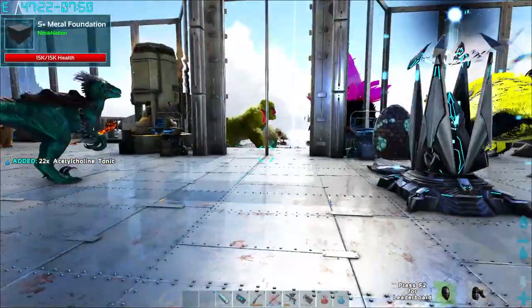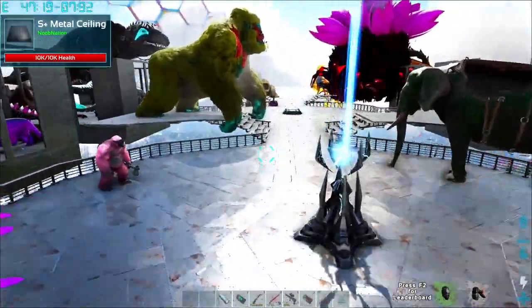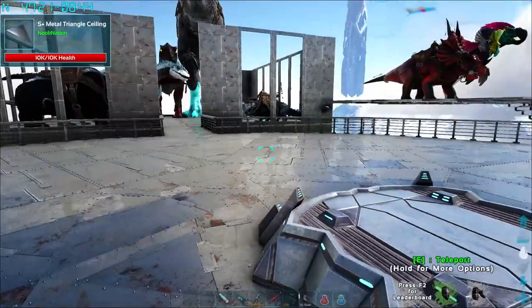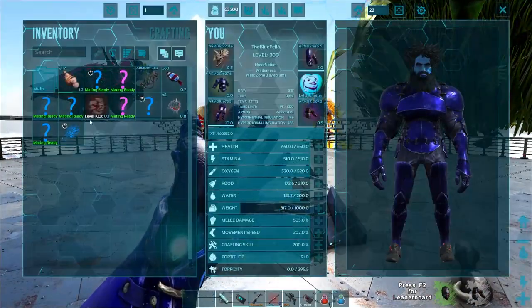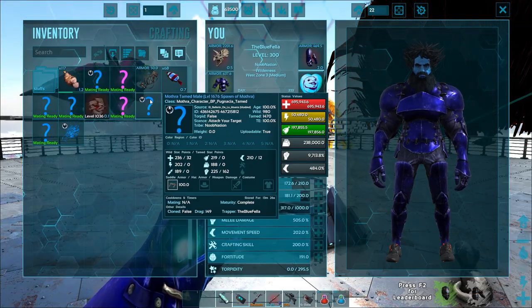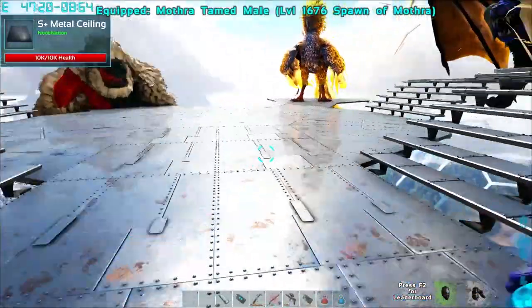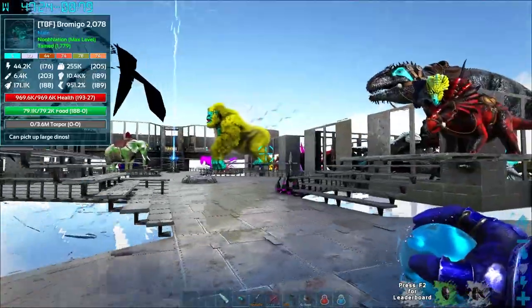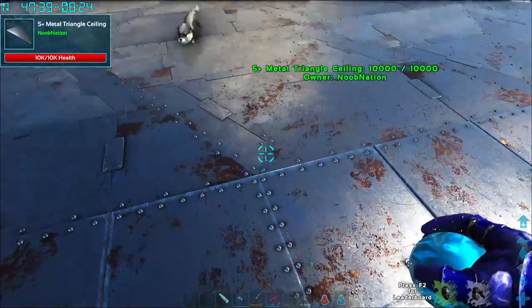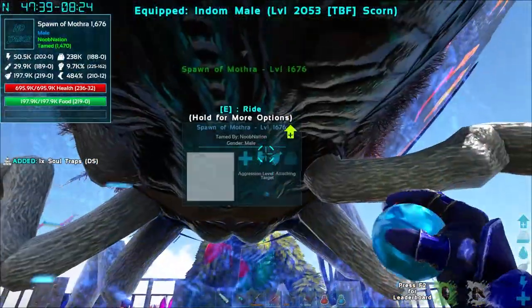So that's what we're working on today. We also want to take on the next pseudo boss. We've taken on Kyrieme, the third trike, Mothra, and the giant scorpion. Now we have our own Mothra here somewhere — there you go, spawn of Mothra, 1676. It's not all the way maxed out just yet, but getting close. Let's go ahead and throw you up on this pedestal. Hopefully there's room — probably not, she's kind of huge.